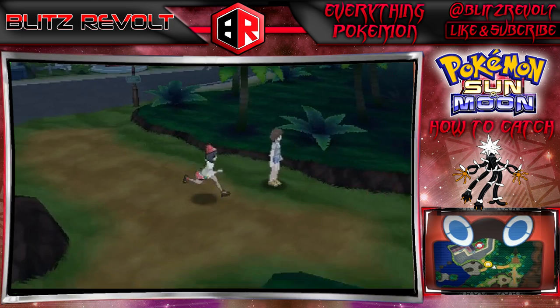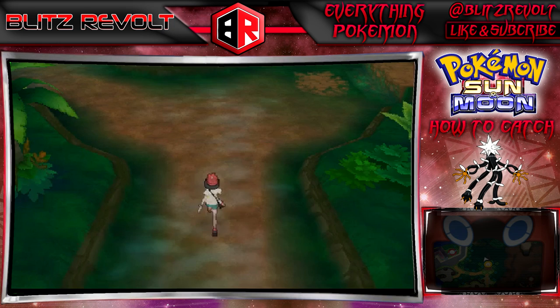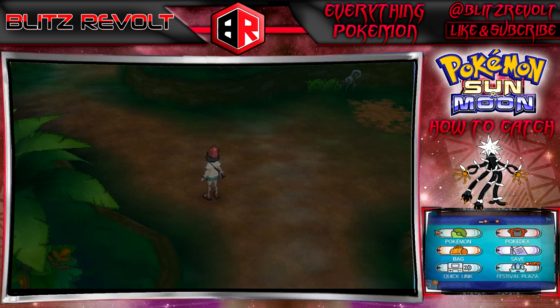Our mission has officially started. Let's head over to the actual spot — we're going to where we had the trial on this island, so go through Route 5 and head right into Lush Jungle.